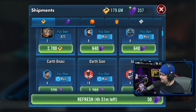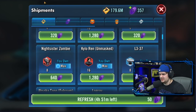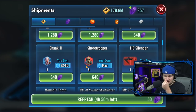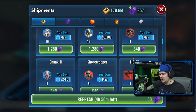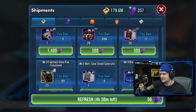One of the worst areas to spend crystals is on character shards, mostly because a lot of these characters are available elsewhere. Kylo Ren Unmasked is a great example — you could waste 1,280 crystals on him when you can find him in an early cantina node where you can also get a ship. This character is very easy to farm.